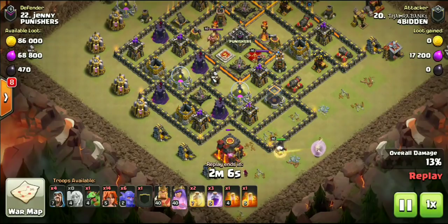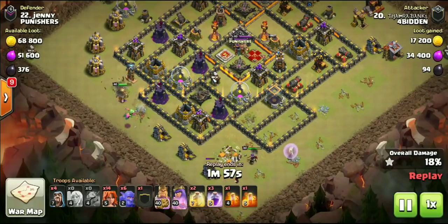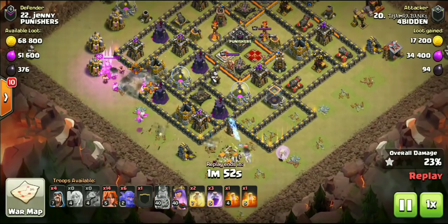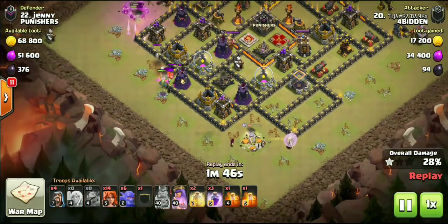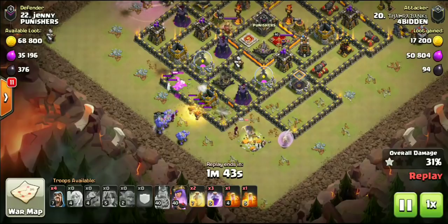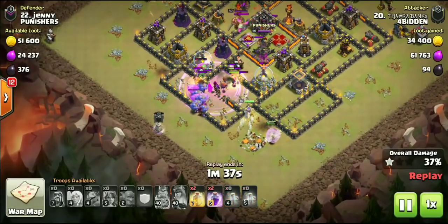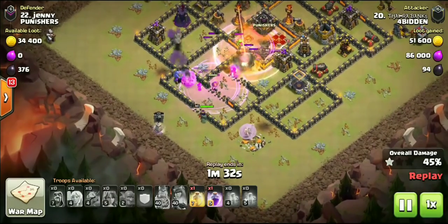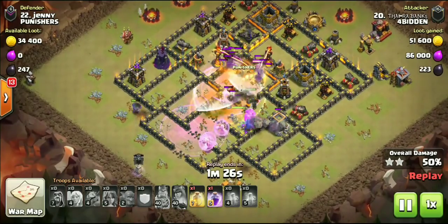Because of the Queen Walk, it really does add a lot of versatility to this attack. You're going to see how Bob is actually setting up the funnel with a baby dragon. The funnel is going to come down to base identification and what the base calls for. Sometimes you just need a wizard, sometimes you can use a bowler, a baby dragon, or your king. All of that is going to come down to base identification when you're figuring out how to set the funnel.